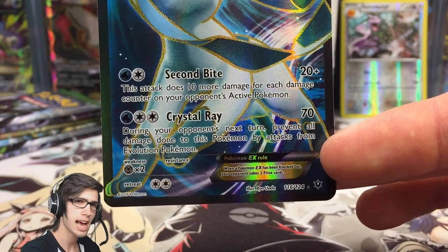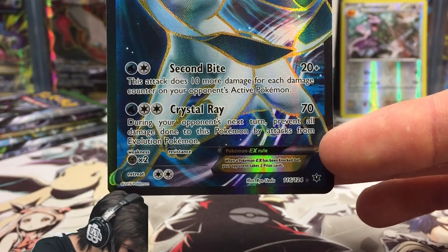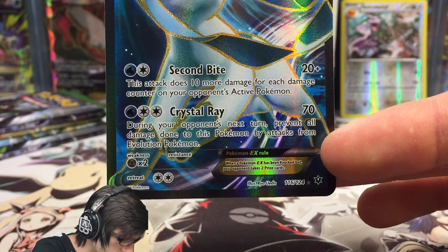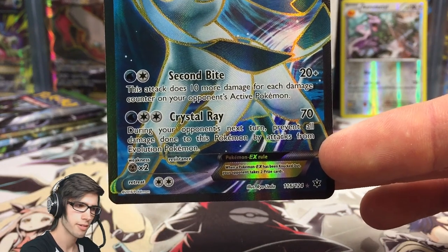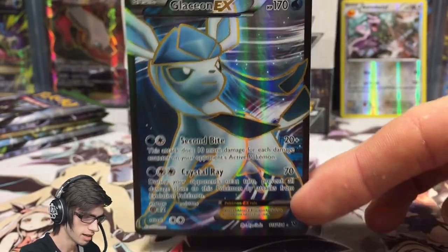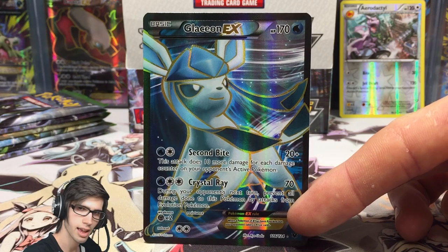Crystal Ray is kind of like Flash Ray on the Jolteon from Generations, but instead of preventing damage from EX Pokemon, it says during your opponent's next turn, prevent all damage done to this Pokemon by attacks from Evolution Pokemon. Jolteon is definitely the fave out of the two, but Glaceon EX is a nice counter as well.